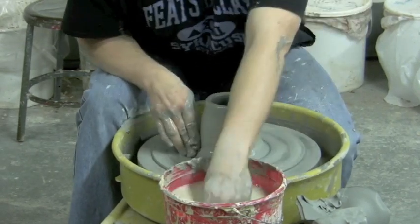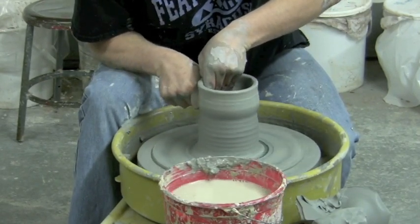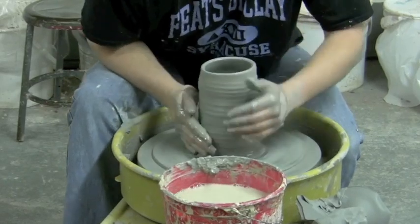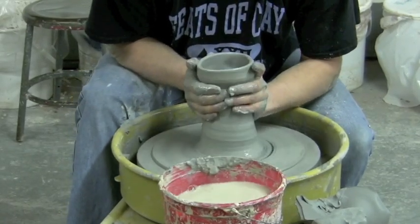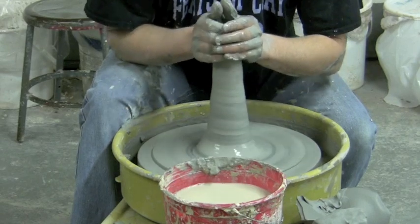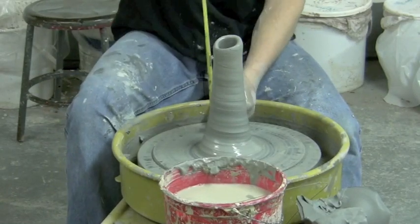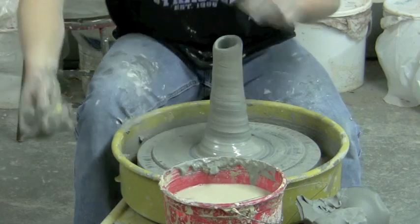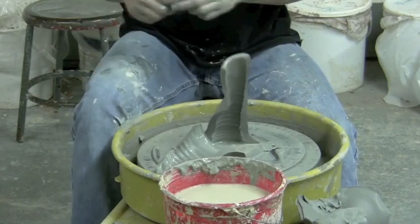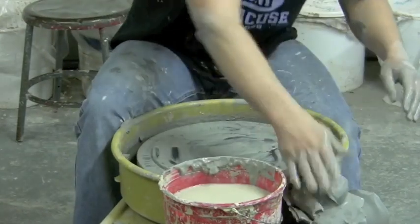Throw a decent cylinder. You can cone it up, but the piece can't be solid — it has to be hollow all the way through. The judges will cut the piece in half and measure it. So if you cone it, that's fine as long as it's still hollow all the way through. If it becomes a solid piece of clay, you're not going to get the full measurement. So you can cone to get height, but don't make it a solid piece of clay.